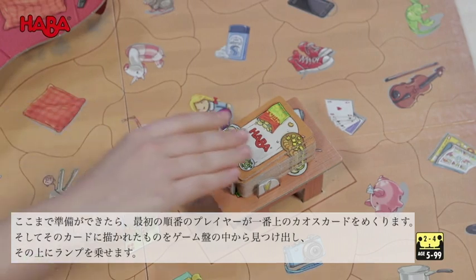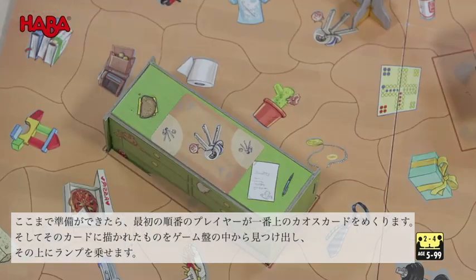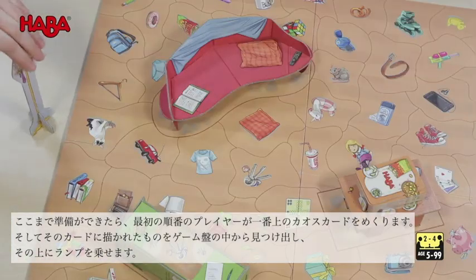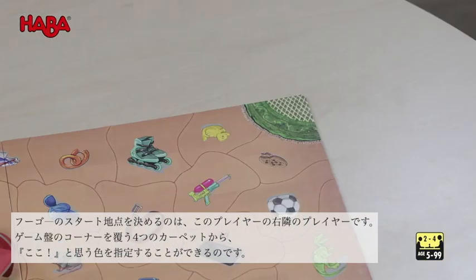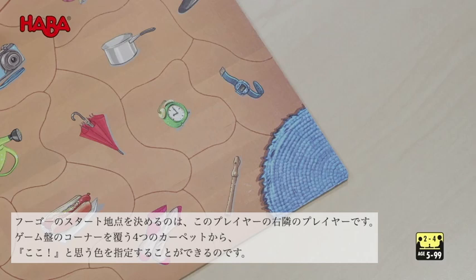The first player turns over a Chaos card from the deck, looks for the item on the board, and puts the floor lamp on it. The player to the right can decide which of the colored carpet fields in the corners you start from.